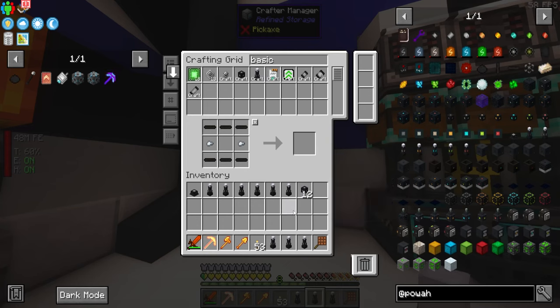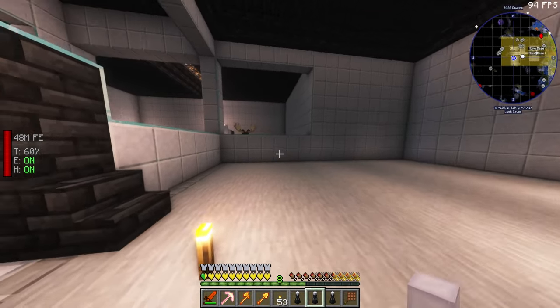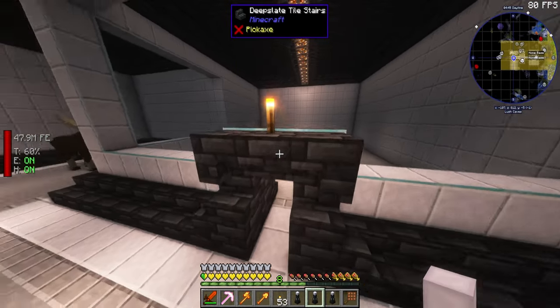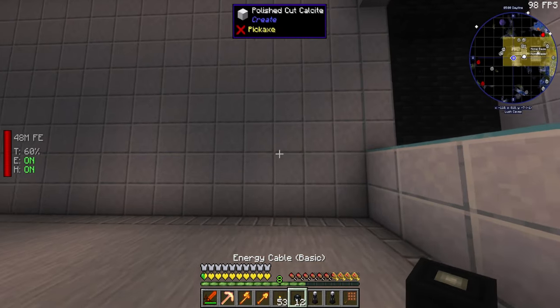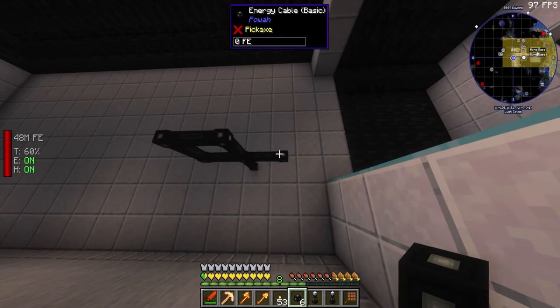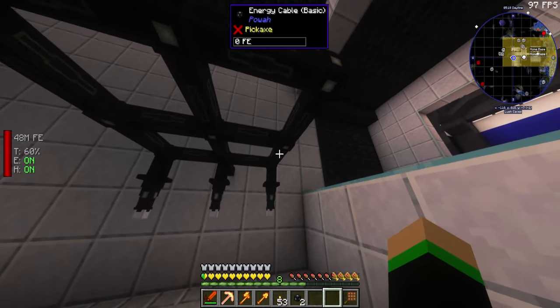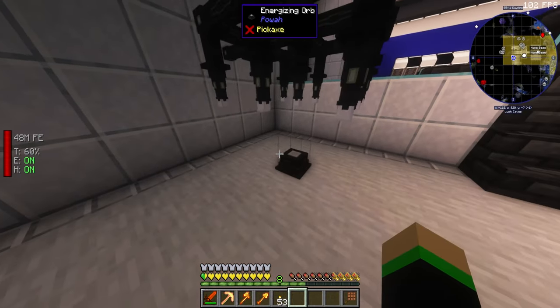It looks like you can skip straight to the basic cables since they just need some iron, which is kind of cool. We'll grab the rest of the recipes, craft nine basic energy cables, and then make ourselves a Powah energy point. I'm going to test all of this in this room right here. I want to redecorate it like this other room — concrete looks absolutely amazing. I'm going to put the energizing rods on the ceiling because it looks a whole lot cooler.